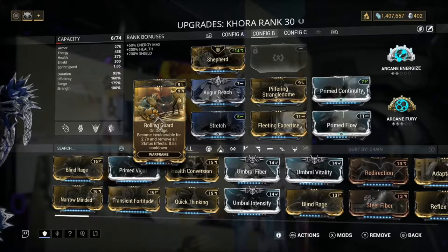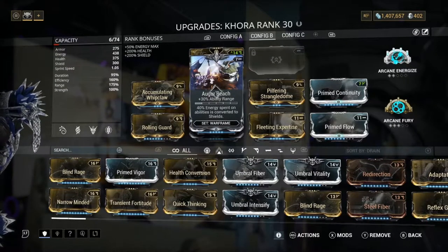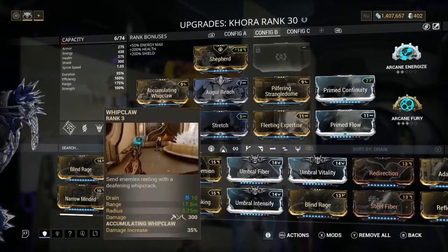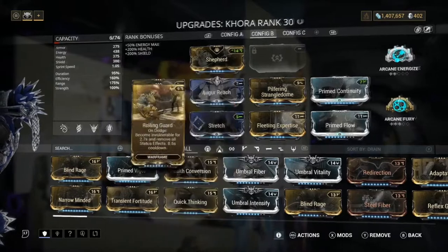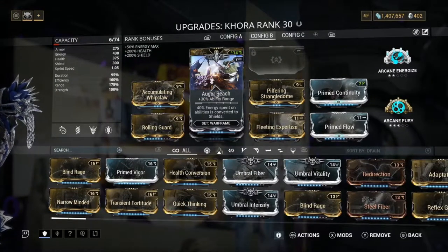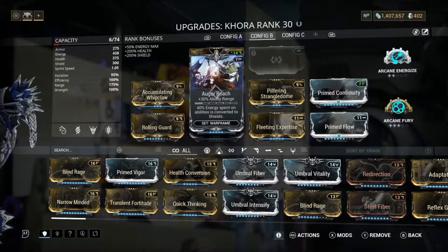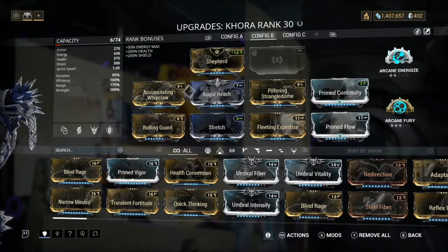Next we've got Stretch - obviously you want range - same with Auger Reach; these two are basically the same. You want range for your one, your four, and your third so the radius is bigger, you can hit multiple people with Whipclaw and grab more people with the Strangledome. Now the reason Auger Reach is really good is because 40% of energy spent on abilities is converted to shields. If you don't know what shield gating is, you should learn this. When you take damage and all your shields are gone, you have a couple of milliseconds of invulnerability where nothing can damage you.